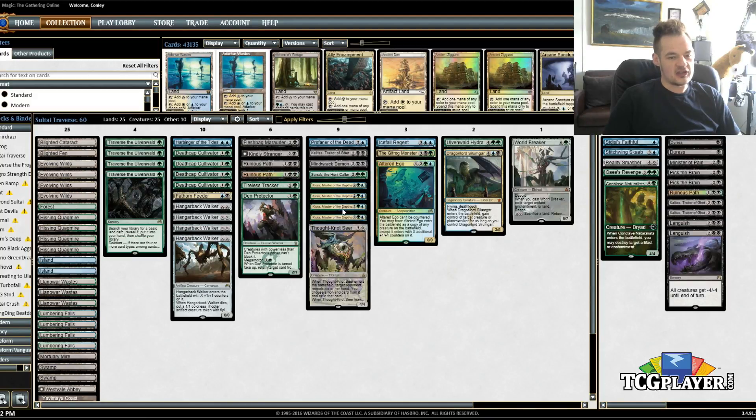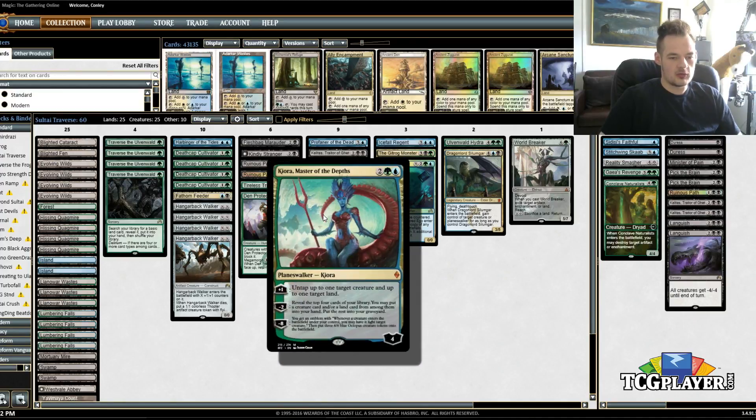However, in order to add Kiora, I ended up cutting Oath of Nissa, which cut Enchantments, so that kind of lowered it. Although I would say that Kiora in general is just going to be a better Delirium enabler. Not only is she a Planeswalker, but her minus ability looks at four cards and puts some number of them into the Graveyard, which is going to help enable Delirium. So in general, I would say that Kiora is a little bit better there.